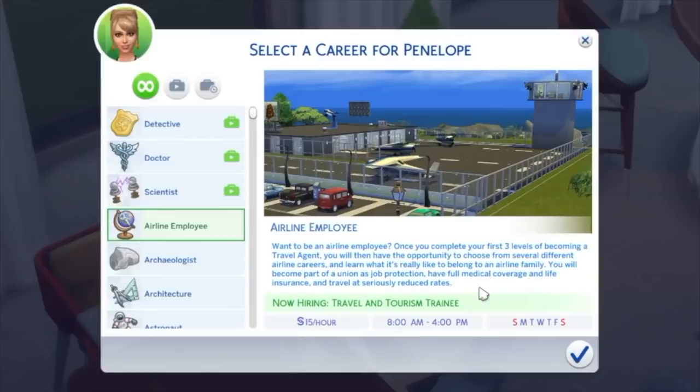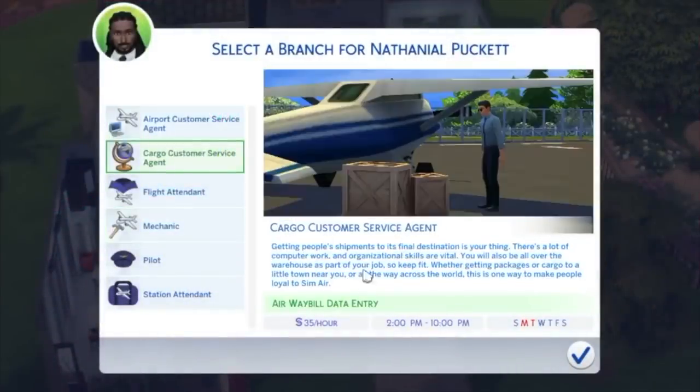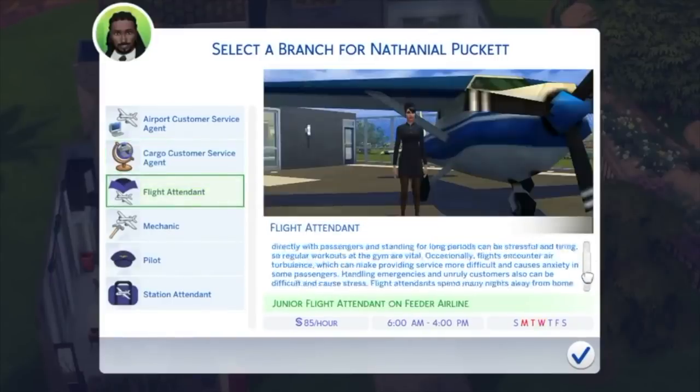And just the fact that there are six different branches means so many different ways you can go and stories you can tell, even though your sims still vanish to go to the workplace. But yeah, it can really help add more to the backstories of your sims. And like the Sunburn mod, I'm surprised this career isn't talked about more often, because I do think this one really deserves more recognition.